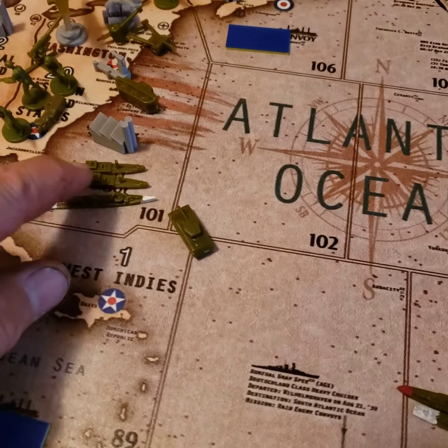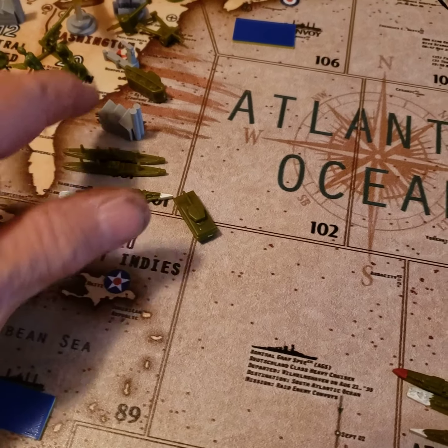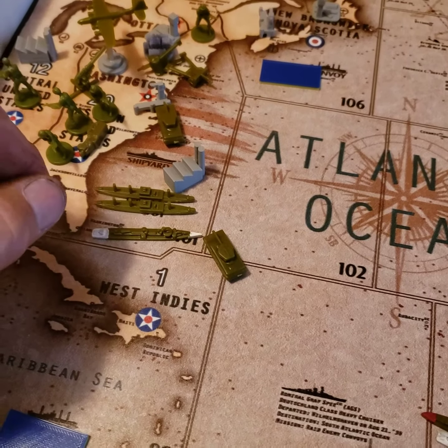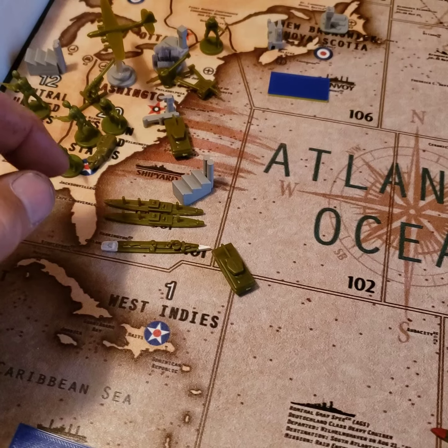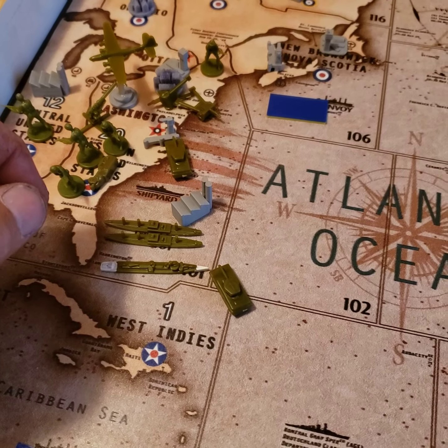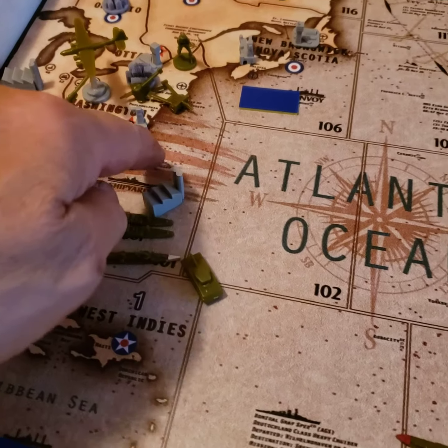C-Zone 101, I've got one destroyer, two transports in Washington. I've got four infantry, one AA, one bomber, two artillery, and two tanks.